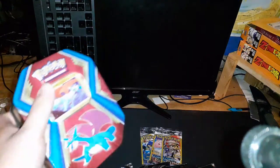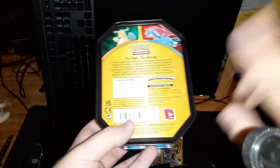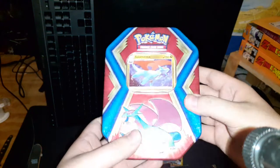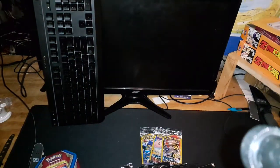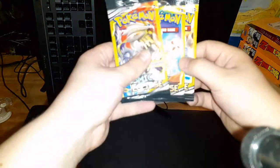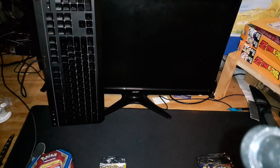Hello everybody, today we got the Salamance dragon tin. This is on a code card. I went to my local dollar store — they no longer have dollar packs, they just have regular packs — but I noticed this thing for 10 bucks and it contains 10 dollar packs. We have seven Sword and Shield and three Cosmic Eclipses. I don't know what to open first.